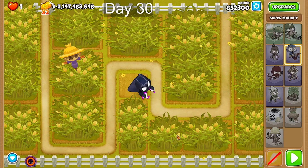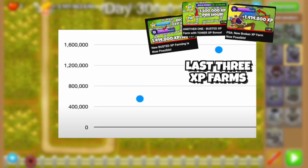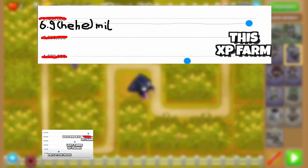To show you guys how broken this is: here's deflation mode with about 550,000 XP per hour, here are the past three XP farms with about 1.5 million XP per hour each, and here's yesterday's advanced challenge with 2.3 million XP per hour — which is basically not even close to this amazing method, which clocks in at around 6.9 million XP per hour.